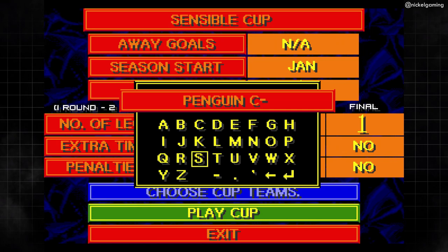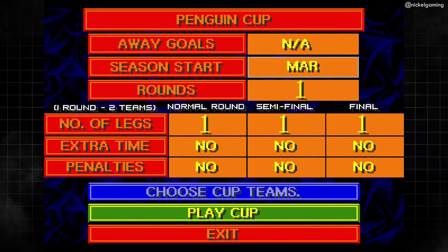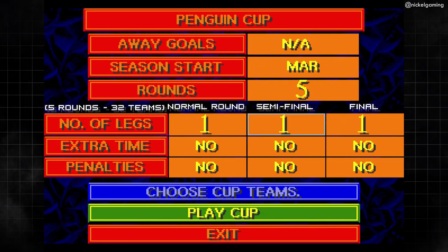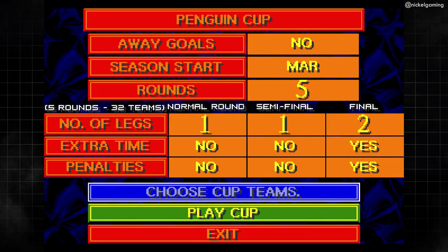If you decide you want to play a league, even more customisation is available to you. You can decide how many teams to include, when the season should start, how many points a win gets you, and more. After that, you can pick what teams you want to include or leave out. Back in the day on a cartridge game, there was an awful lot of freedom to give the player, so you're only really limited by your own creativity.